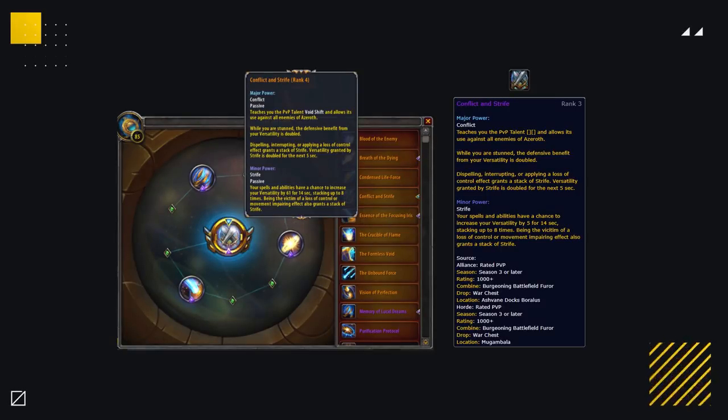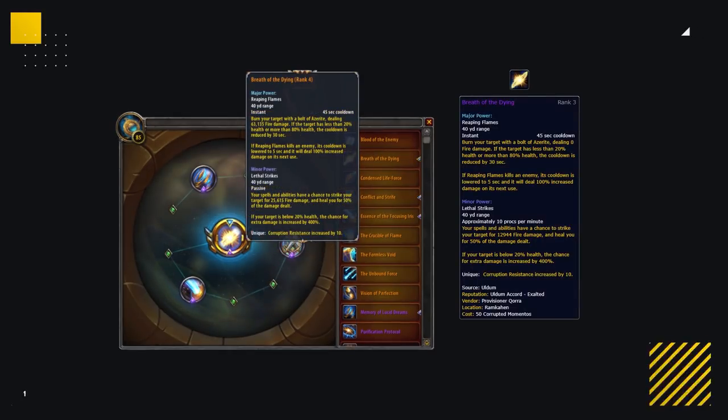Starting with Major Essences, you have 2 main options. Most commonly you'll want Conflict and Strife. Conflict and Strife not only provides you with the must-have talent Void Shift, but also a huge bonus to your versatility, allowing you to be much more durable. It's very rare that you'll ever play without this. The only other option you should ever consider is the recently added Breath of the Dying. When you play this it's extremely situational, but it can be some nice added damage in more setup-oriented compositions where you're not going to be trained — though bear in mind you'll have to select Void Shift as a PvP talent.